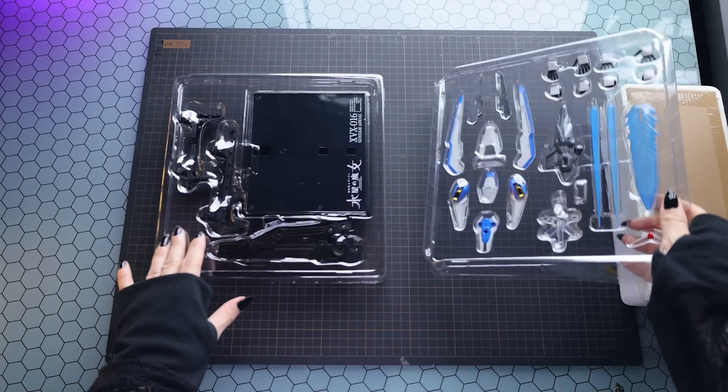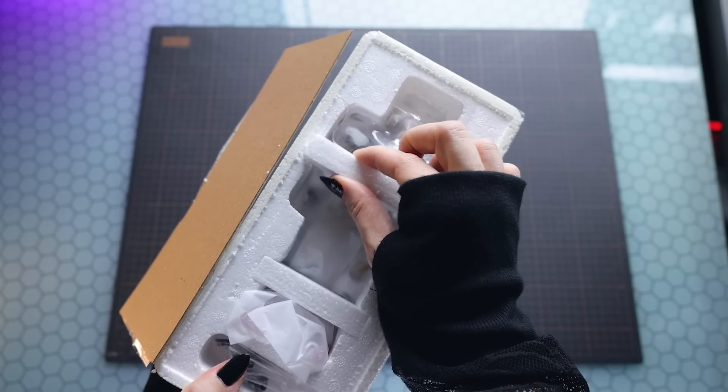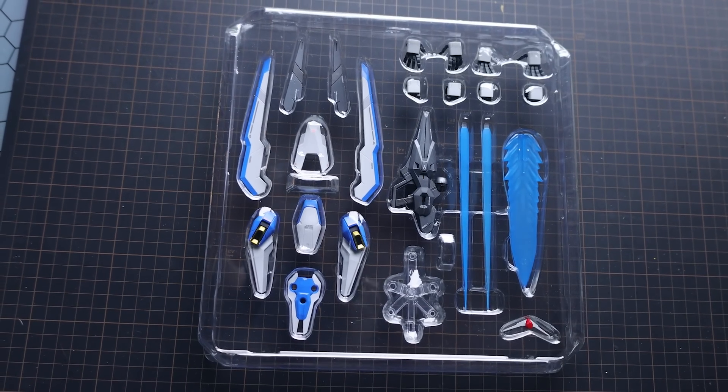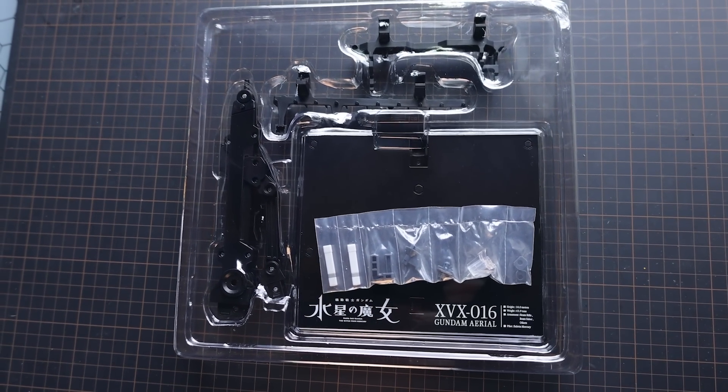So I'm busting the Chogokin Gundam Aerial out of the box. What we've got is the Aerial itself inside one of those almost Metal Build-style foamy boxes, with a whole bunch of accessories including the stand. But first, let's check out that Aerial itself.